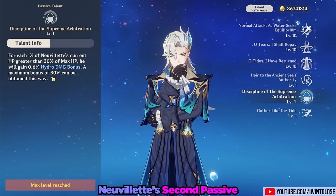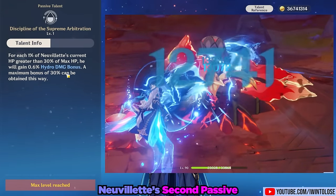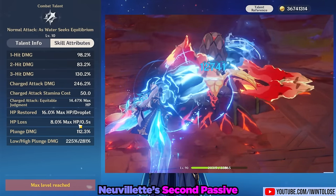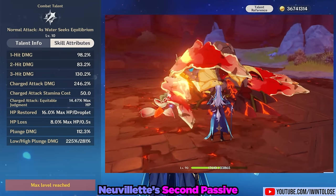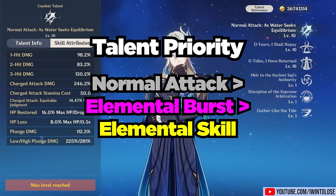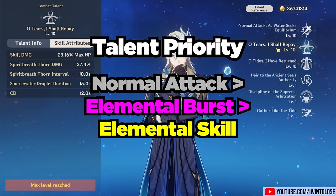His second passive adds up to 30% hydro damage bonus depending on Nouvellet's current HP, capping at 30% when he's at 80% or more of his max HP. Keep in mind that since his laser drains his HP by 8% every 0.5 seconds, ticks after about 1.5 seconds will do slightly less damage as this passive decreases. His third passive increases underwater sprint speed by 15%. For talent priority, level his normal attack as much as possible, followed by his ultimate, and then his skill.